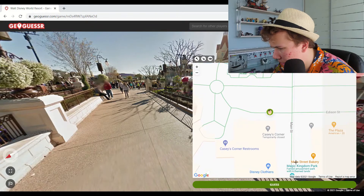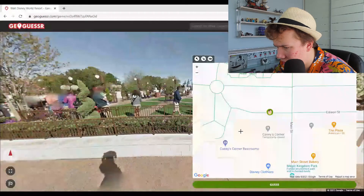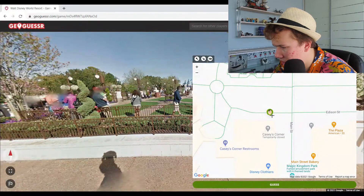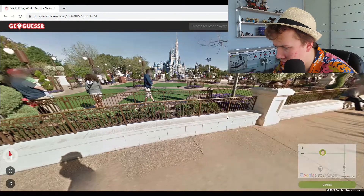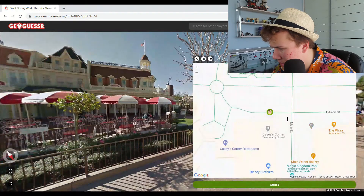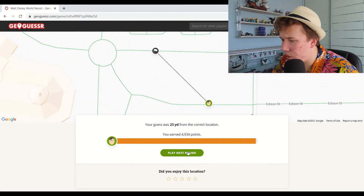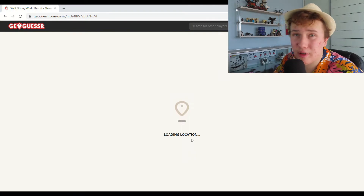If you're coming up Main Street, you can go ahead to Casey's Corner, and then there's no path behind us — so it has to come out there. I'll take that — that's pretty darn good.